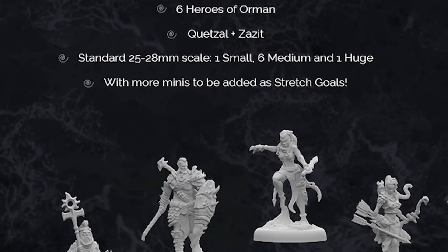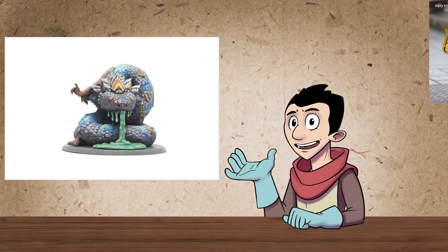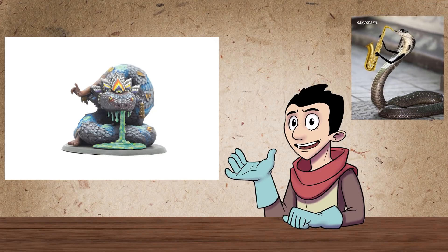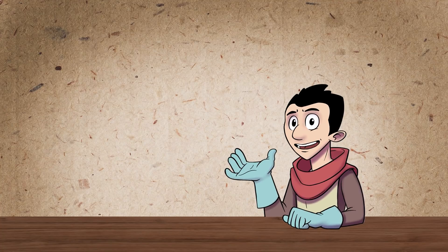I'm going to spring for the miniature package, because honestly these are some of the best minis I've seen. The snake with human arms is going to haunt my dreams. Perfect! Check out the Kickstarter in the link below — it's worth your time.